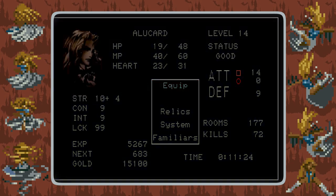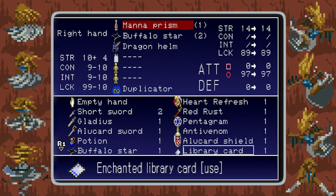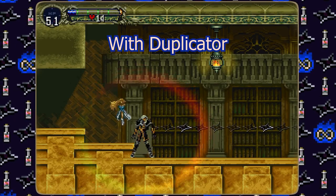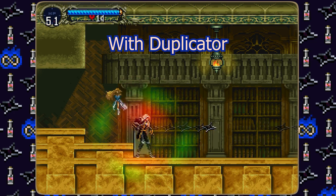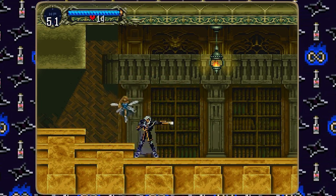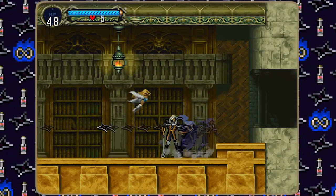Buy a mana prism, 2 buffalo stars, and a duplicator. This is the second reason we need a clear file — without it, there will not be a duplicator in the shop. The duplicator allows Alucard to use consumable items infinite times. Mana prisms restore all your magic, while buffalo stars are a throwing weapon that do high damage with a quick animation. Conveniently, throwing buffalo stars also resets the backdash animation, so we can shield dash with them. With this loadout, we can fly through the rest of the game — metaphorically, not literally.